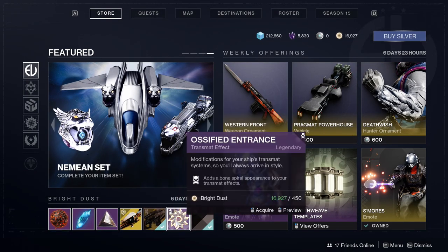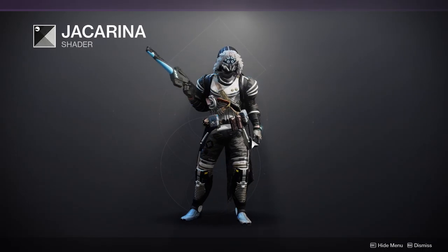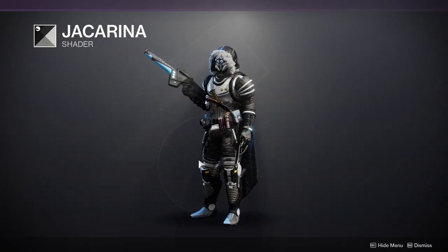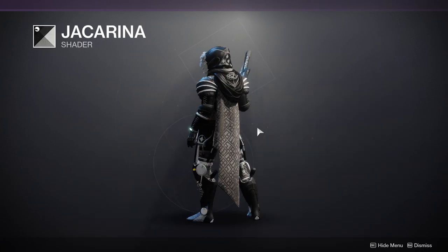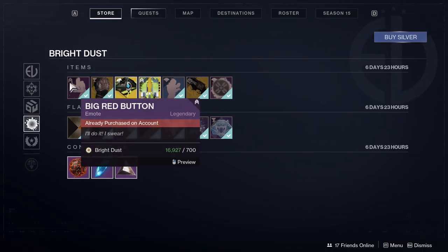Ossified Entrance and Jack Arena: this is a really cool shader you definitely want to scoop up. Unfortunately Jack Arena has a bit of a downside — there is some blue in it, and on certain armor sets it can look really bad. But this one actually looks really dope — I might actually use this.